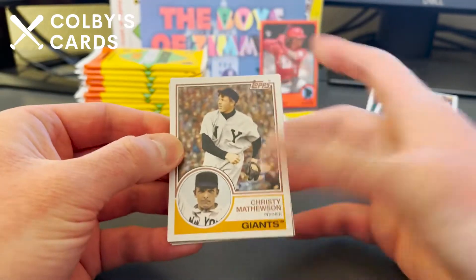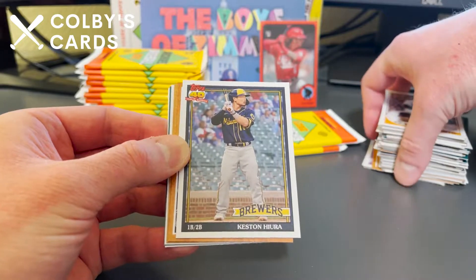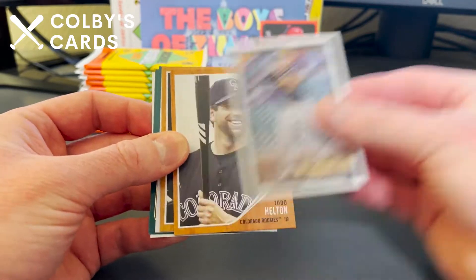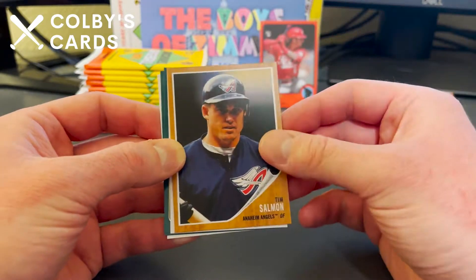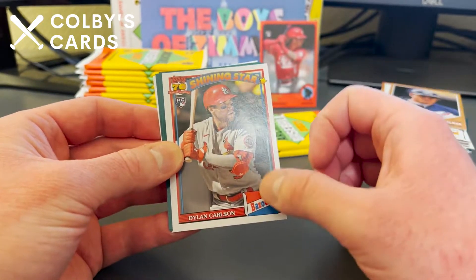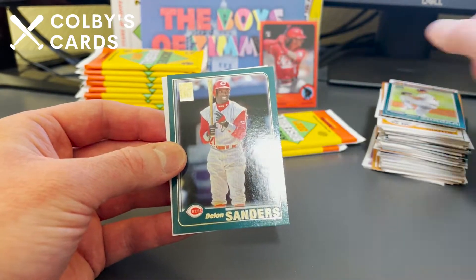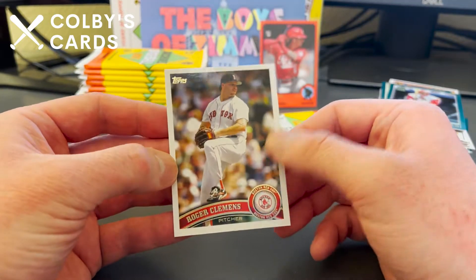A Christy Mathewson — that's a really long-time throwback. Keston Hiura, Todd Helton for the Rockies, Tim Salmon — two throwback players in a row. A Dylan Carlson 70-year Bazooka rookie card, Mike Soroka, Deion Sanders — I remember watching him play — and Roger Clemens.